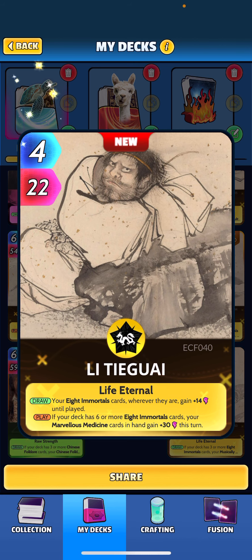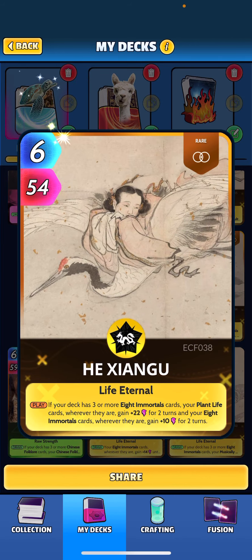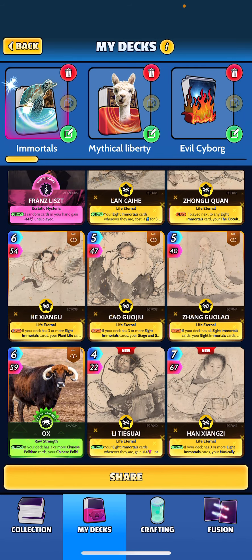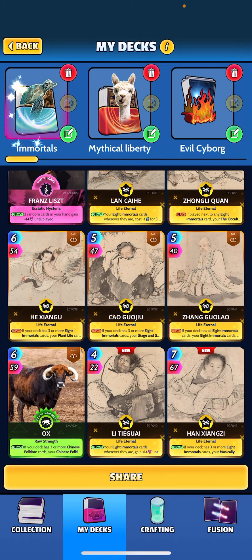If your deck has six or more, your marvelous medicine cards gain plus 30 this turn — which we don't have any of in the deck. We've got He Zangu: when played, if your deck has three or more eight immortal cards, your plant life cards wherever they are gain plus 22 for two turns, and your immortals gain plus 10 for two turns. We don't have any plants in the deck. My buddy actually tried building around a plant shell and said it felt kind of weak, so I opted not to do plants and went with the history buffing shell instead.